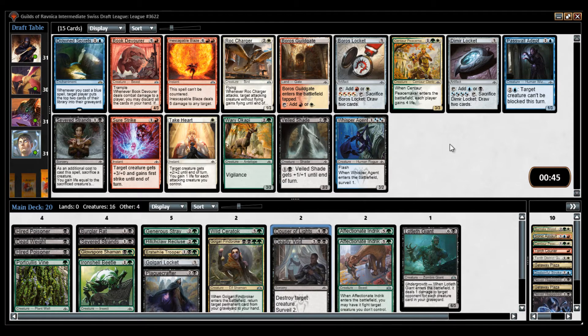The alternative is to take a Whisper Agent, which I think is okay. I'm going to take another Severed Strands.